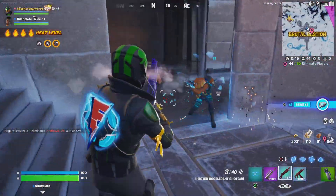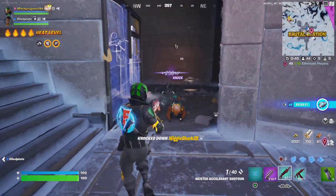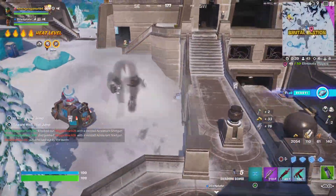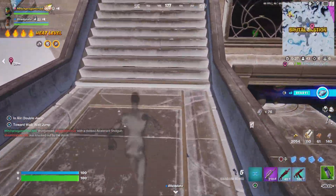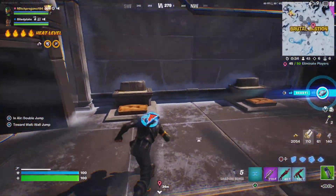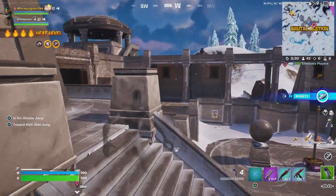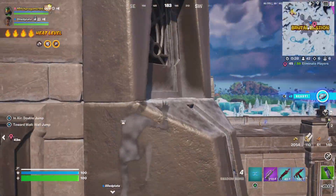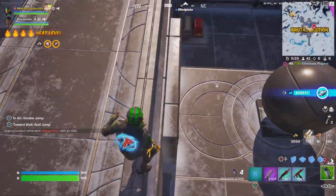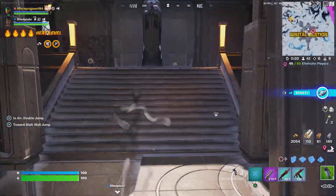Got a player - gotcha! Does it do anything else? Wait - you can wall jump! Oh my god, that's actually insane, you can literally wall jump with a shadow bomb, and it's easy to get up high.